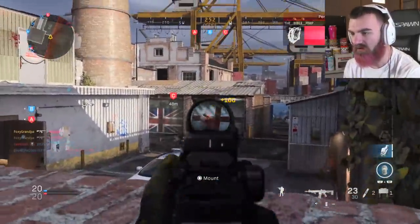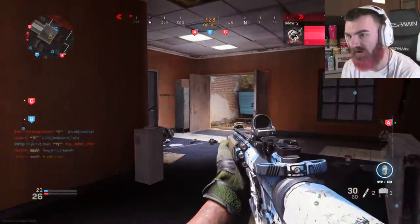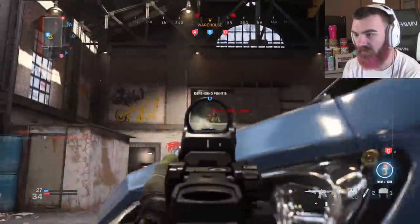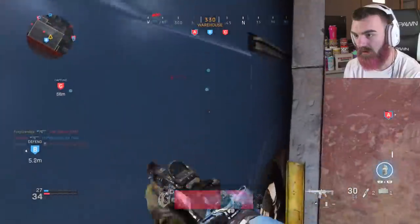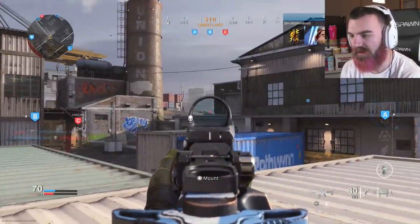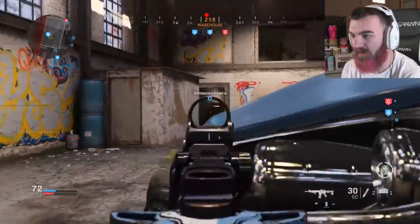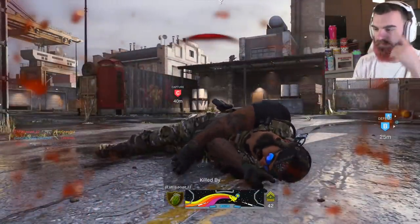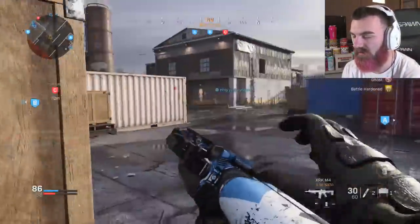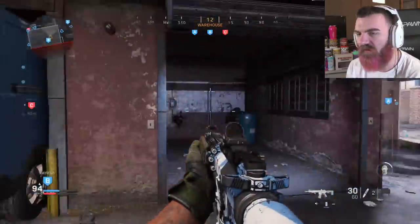Fix something — fix the spawns, do something. I truly don't know what to do. This is the easiest gun to use but I'm still frustrated as fuck. If I'm using the best gun, I feel like I should be winning a majority of my gunfights. Double kill, triple kill! I don't know if I should blame my teammates for the spawn flip or the spawns themselves — I should probably blame my teammates.